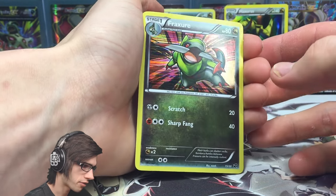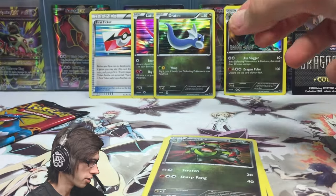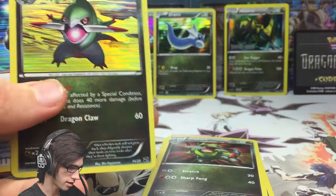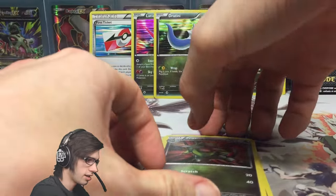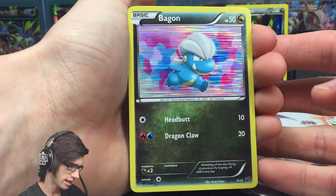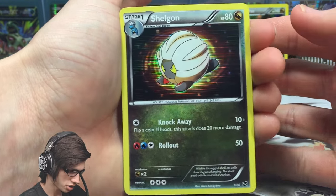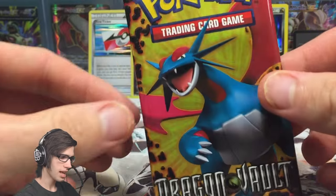Is that an alternate Fraxure? Let me have a quick look. Yes — so that one's an alternate art Fraxure, let's throw that one up the back as well. We got Bagon — I'm not sure if I got that one, let's put that to the side. And we got a Shelgon as well. Alright, onto the final pack.